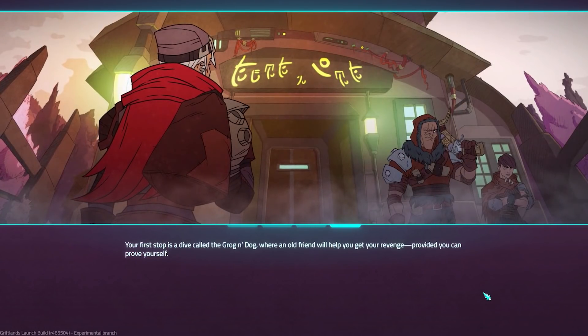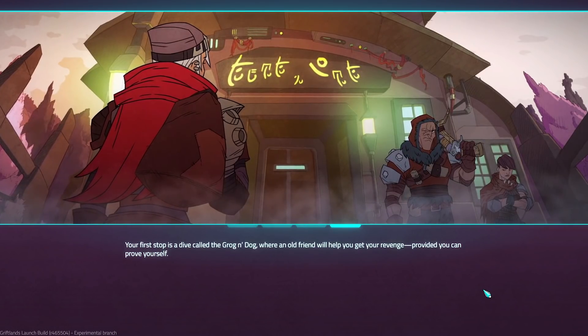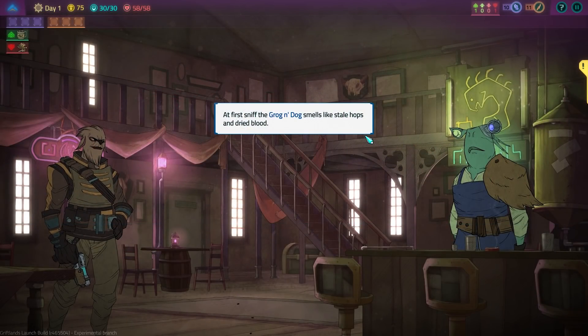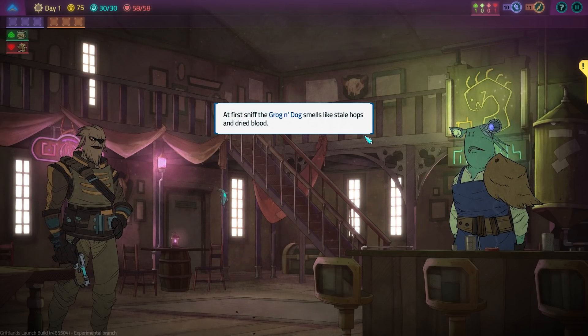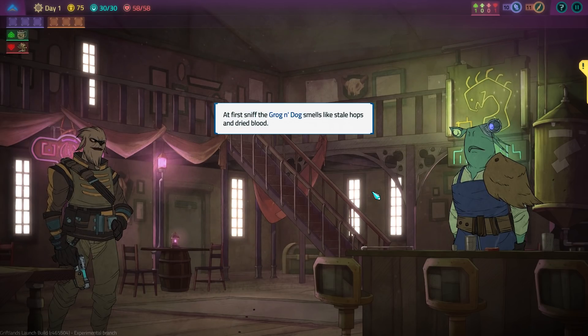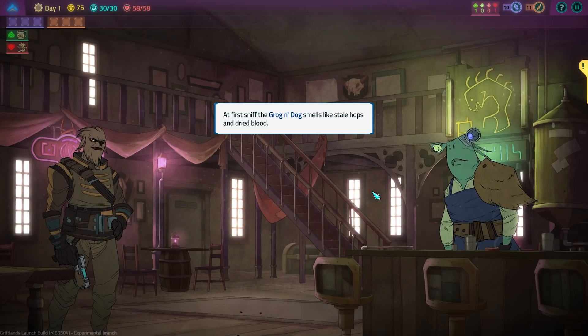Your first stop is a dive called the Grog and Dog, where an old friend will help you get your revenge, provided you can prove yourself. So, I had to reset my profile in order for you guys to get that little introduction, which gives us background on Sal's character. Here we are at the Grog and Dog, which smells like stale hops and dried blood. What I mentioned about the characters and the environments — it kind of has that Mass Effect, Star Wars type of feel, where it feels like you're in an adventurous place as opposed to just jumping from node to node to get engaged in deck-building roguelike combat.